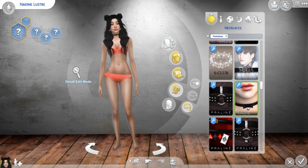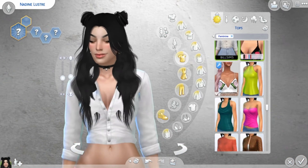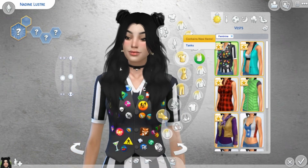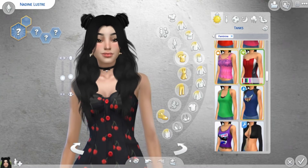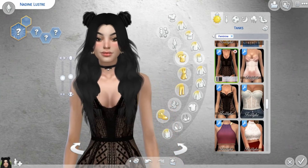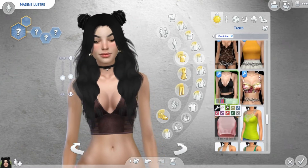Now we're going for her top. Nadine actually, I think, she really looks good in tongs and bralettes, so we're going to look for that over here. This looks cute but I think I would go for a black one. I think this one's okay.